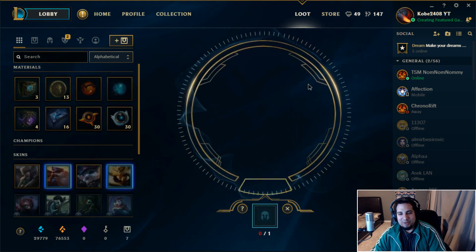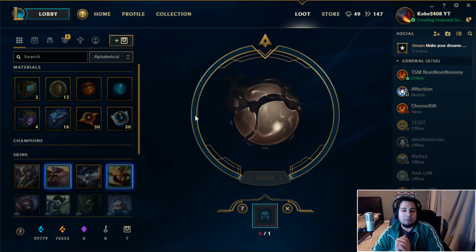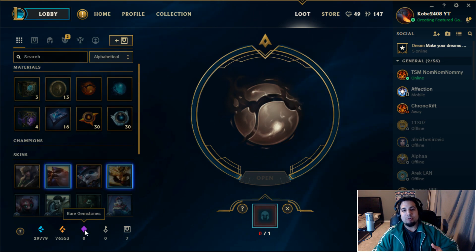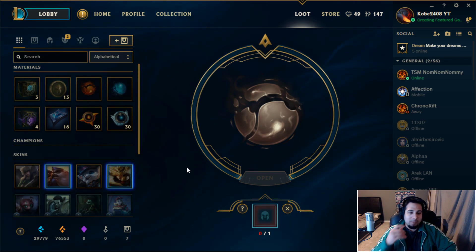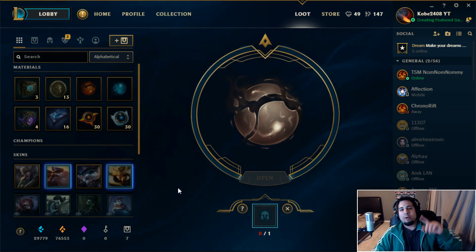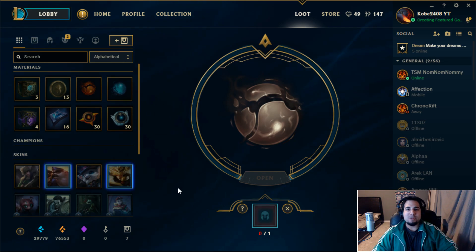So that's what you get - you're guaranteed a legacy skin, which is pretty awesome, hopefully not one of the crappy ones. If I get more RP on the PBE I'll do another unboxing to try for gemstones since I got zero this time. Overall, this event is definitely a must-buy just because you're guaranteed legacy skins, which are normally pretty expensive. As always, subscribe, like, comment, and share - I'm Kobe 24, thank you for watching, stay awesome.